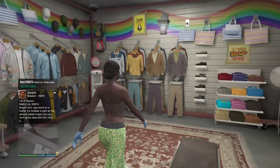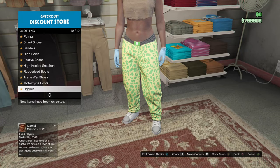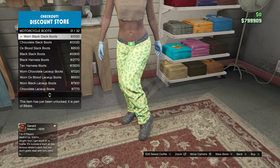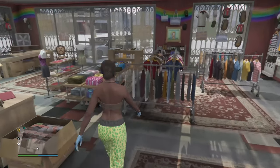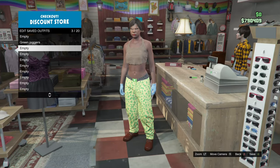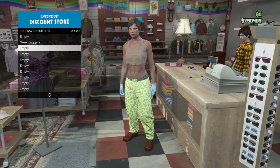Now go to shoes, go to motorcycle boots, and do number 23. Now go save this outfit in your next slot as green one. If you didn't get the Santa costume, just save it in your second slot. If you did, save it in your third slot.